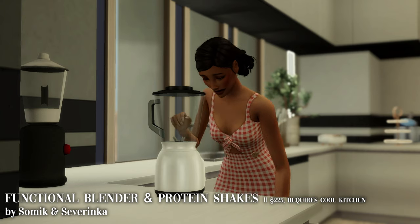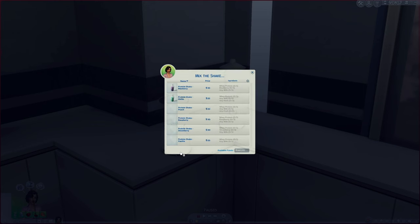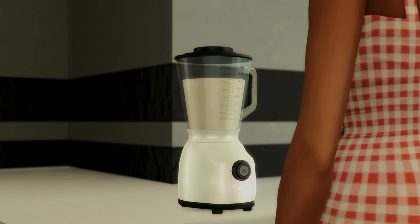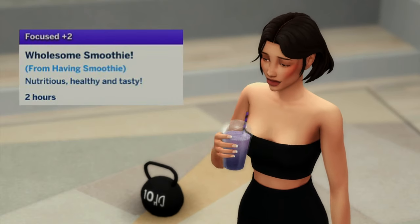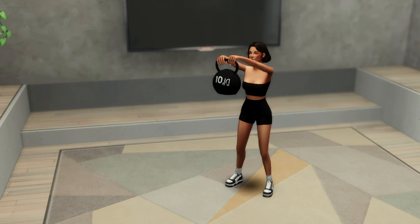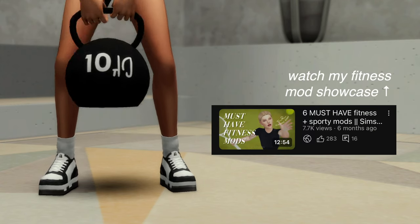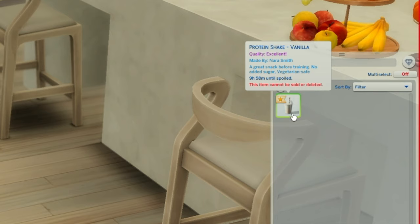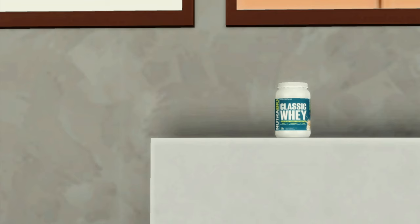The next blender mod is Somic and Severinka's Functional Blender and Protein Shakes mod. Unlike Ice Mun Mun's fruit smoothies, this one focuses on protein shakes. The blender comes in five swatches and requires Cool Kitchen to work. It has animations, custom sound effects, and custom buffs. These protein shakes give your sim energized moodlets, are available in restaurants, and — a really cool detail — if your sim drinks one before strength training at the gym, they will actually build muscle faster. Your sim can also buy whey protein from Somic and Severinka's cookbook.